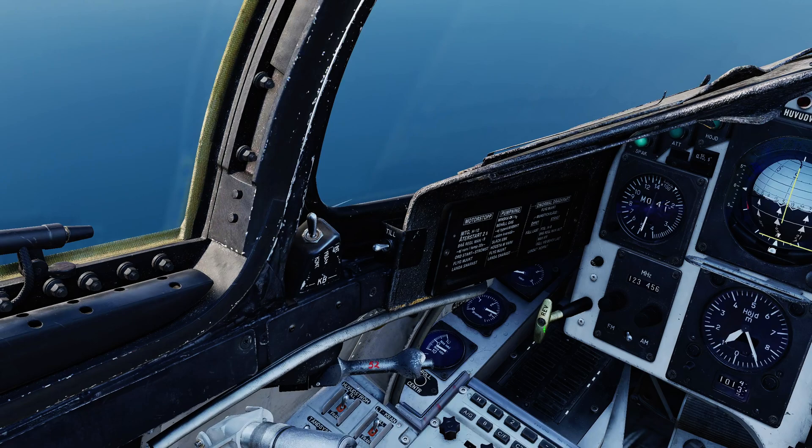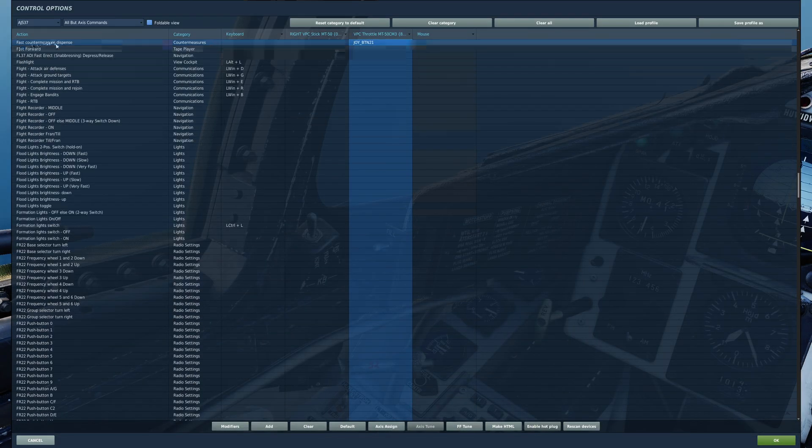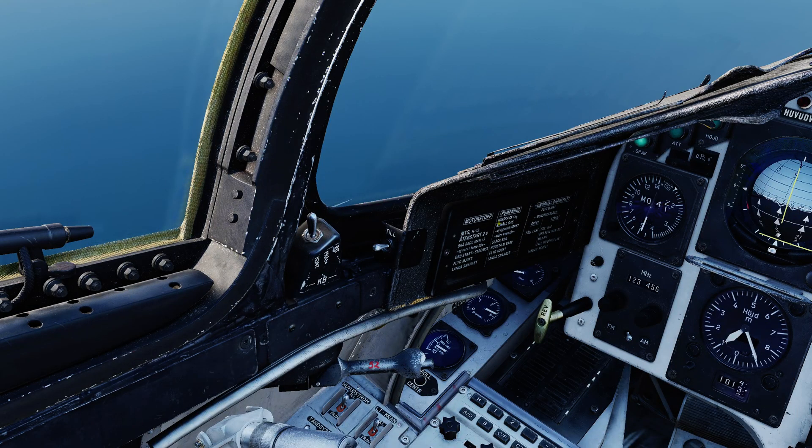The last thing to note is the small mode selector on the canopy rail labeled KB. It has settings for Froon, Cont (continuous), and Int (intermittent) — it triggers the dispensing of a selected program. Note that you also have a quick release button on your throttle, noted as Fast Countermeasures Dispense. This will only ever dispense Program 2. If you manually select a program, you can use this switch to control dispensing of just that program.